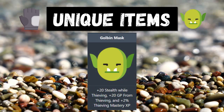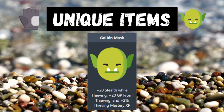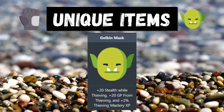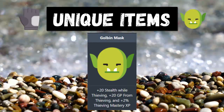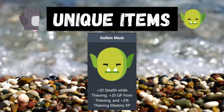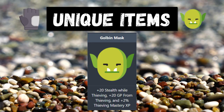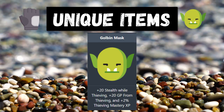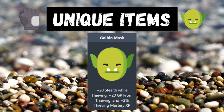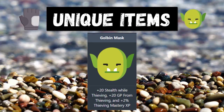Next is the golden mask. Once you get your coin purse and jewel necklace, I recommend moving over to the golden chief and staying there until you get the golden mask, because you'll probably want to use this all the way to 99 as well. It gives you plus 20 stealth while thieving, plus 20% GP from thieving, and plus 2% thieving mastery XP. As your percentage boosts stack up, that plus 20 GP turns into a lot more than just 20 GP.